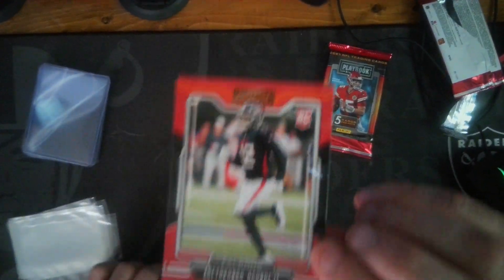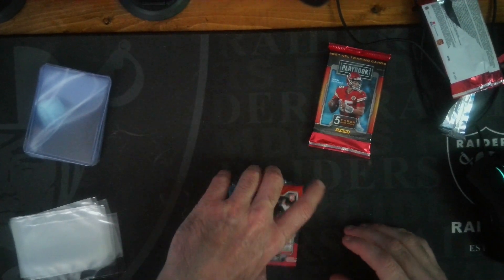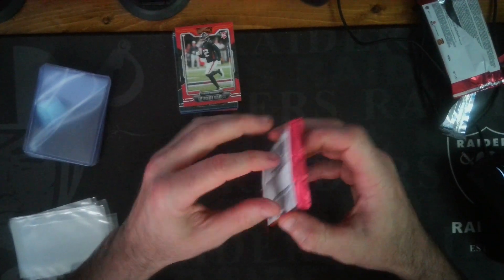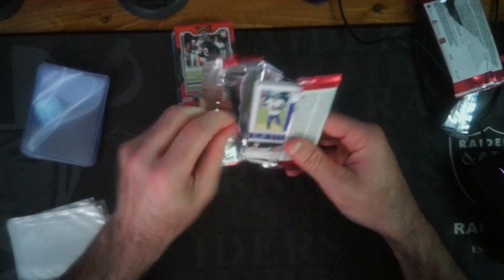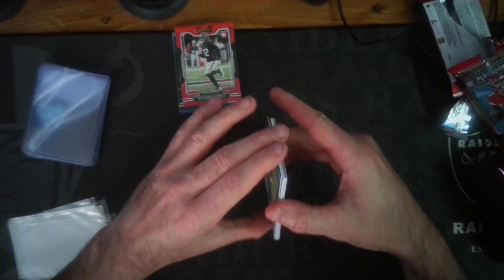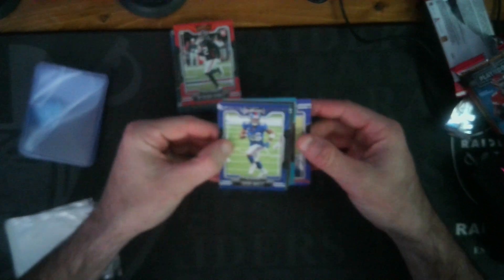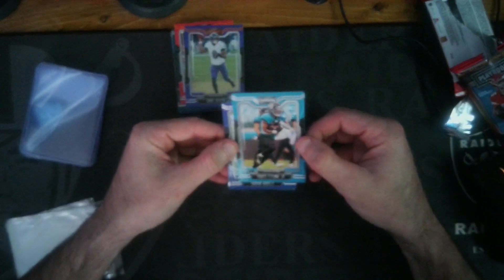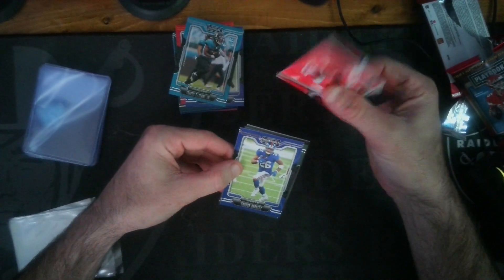A little more variety in these than I've seen in some of the Playbook rips I've watched. Let's see what we got here — Lakisha Chennault, Zeke DeVito, Patrick, Kenneth Gainwell, and — I have no clue how to say his name — but it's an orange parallel, so that's nice. Rookie card. This one feels thicker, hopefully we got something.